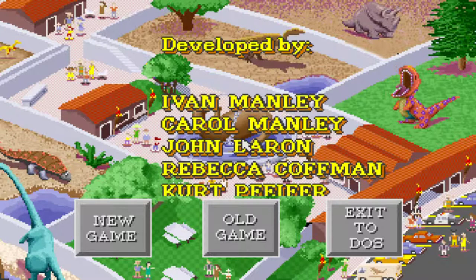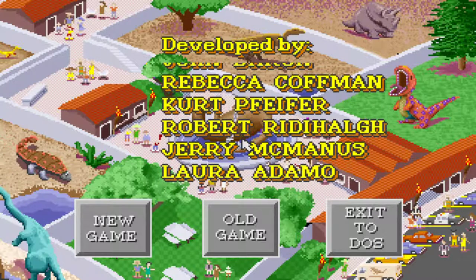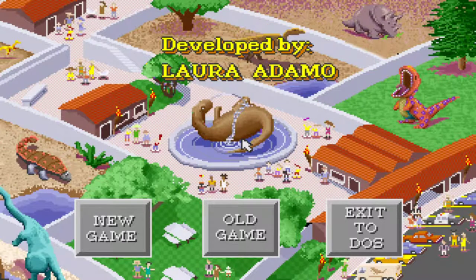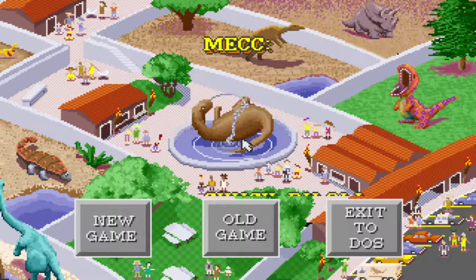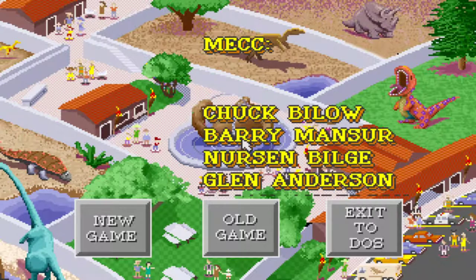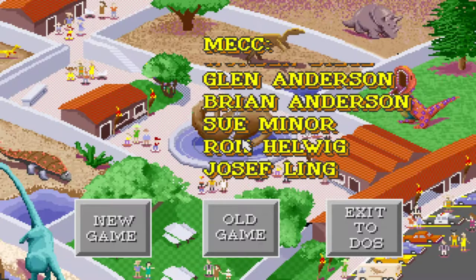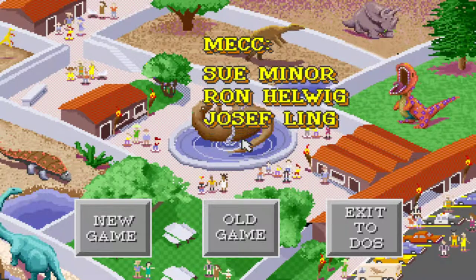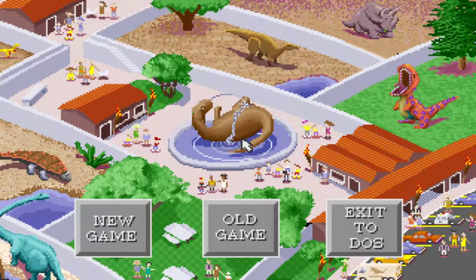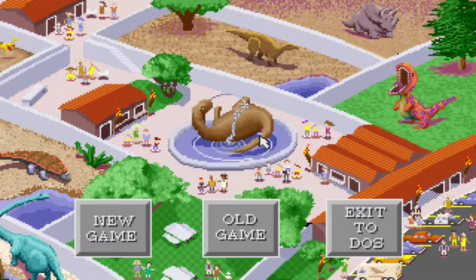They stayed in business until 1999 when they were bought by Softkey. Softkey was eventually purchased by Mattel, and Softkey really isn't in business anymore as it was a bad partnership. But Oregon Trail and Dino Park Tycoon were definitely two of the more popular games they came out with in their time.